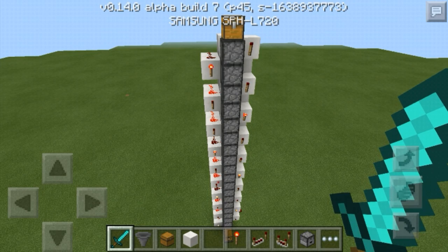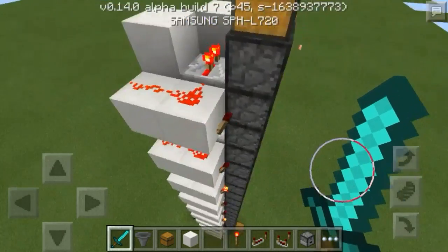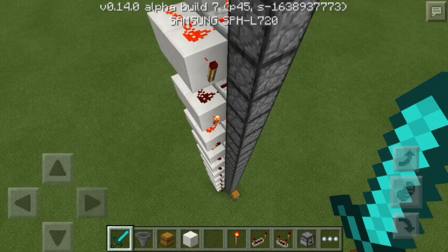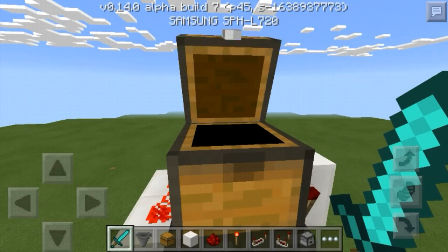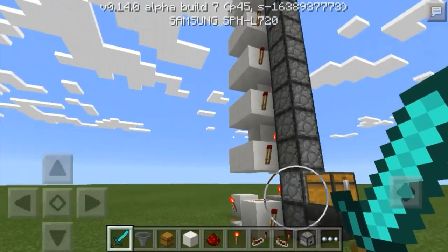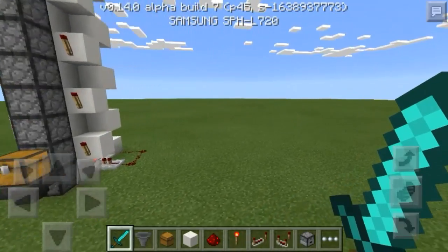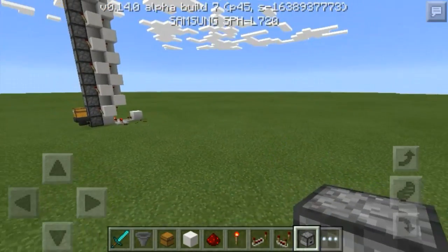We'll let it run again. This tutorial shouldn't be too long — this should be the longest part: explaining why this was actually important to build. Plus it's completely silent, I love that. And there you go — I got the full stack still. A couple of designs that I tried would leave one item every like six droppers, so there would be an item stuck every six. This one doesn't do that. So let's go ahead and get on with the tutorial after that long-winded explanation.